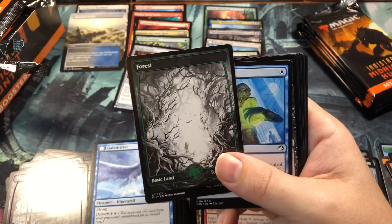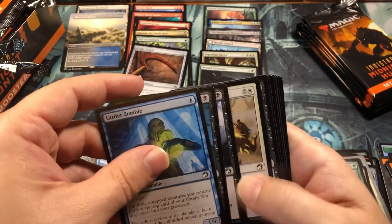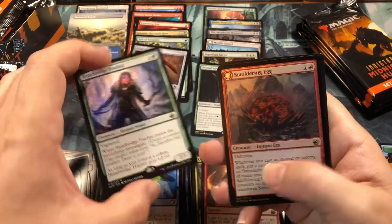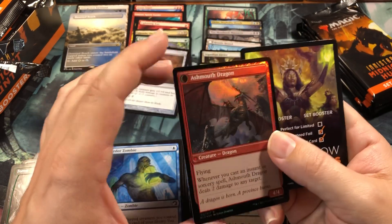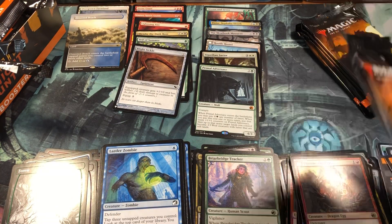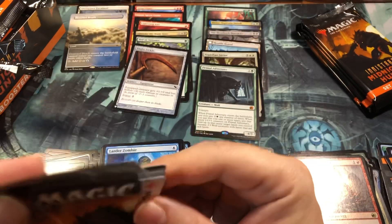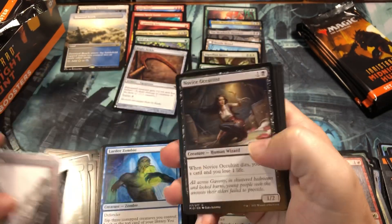We pulled another alternate Wrenn Seven art - that's two Wrenn art cards in here. A second Wrenn art would be epic. Briar Bridge Patroller and another foil rare - the Smoldering Egg! That's foil on both sides because it becomes the Ashmoth Dragon once you cast enough instants and sorceries. Somebody at the pre-release put that in their deck but didn't have many instants or sorceries - I'm like, you realize you're never going to transform that thing, right?